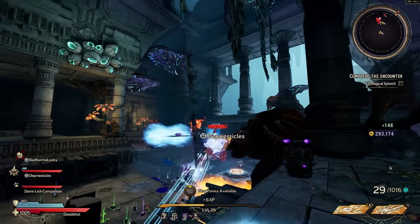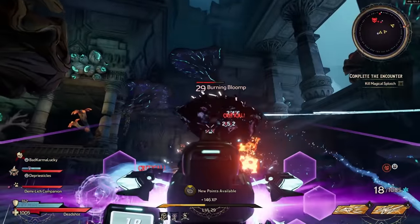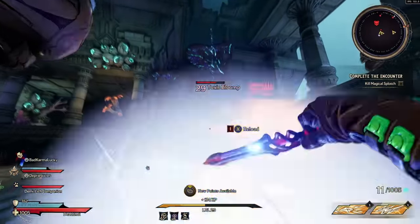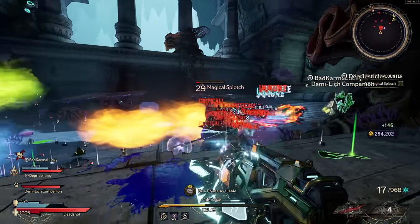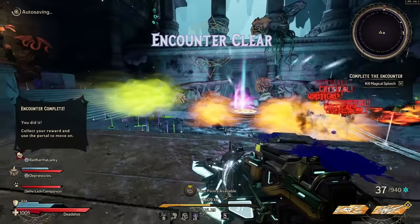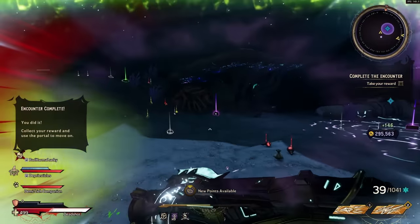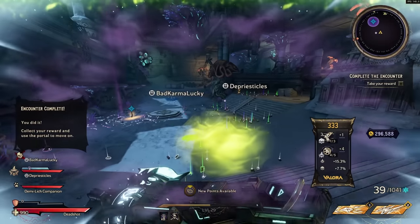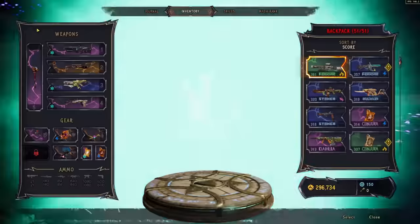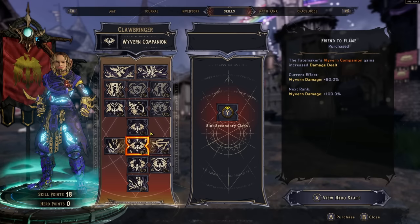You can pair the Spell Shot with the Stabomancer — scoring critical hits to gain even more gun and spell damage while moving fast as an elusive caster. Or pair with the Graveborn for more spell damage increases, converting spells to deal dark magic damage, and constant healing whenever you cast. The Spell Shot was my starter class and has performed very well into endgame.